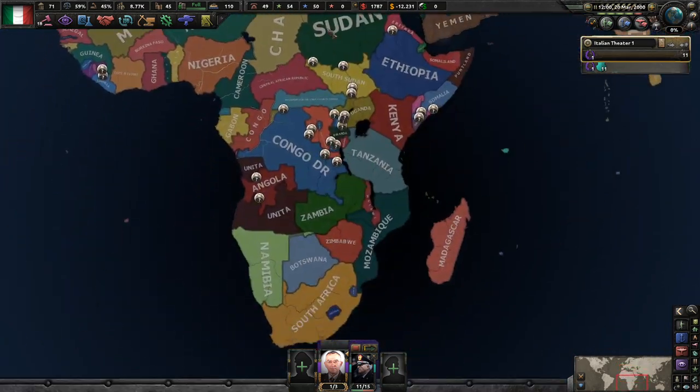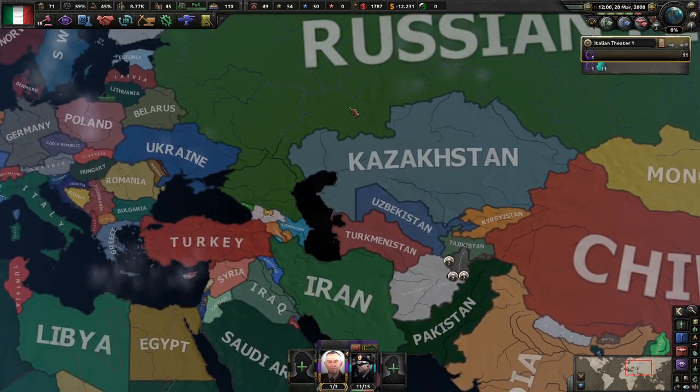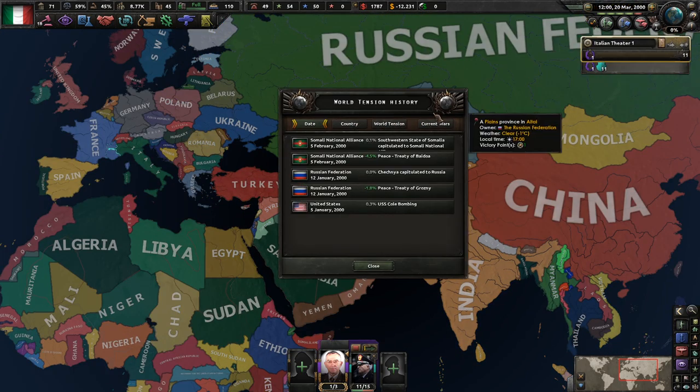So is there any wars happening in the world? The answer is yes — mostly down here in Africa. Russia, do you start off at wars with anybody? No, you don't. Of course, there's a war in Afghanistan right now.